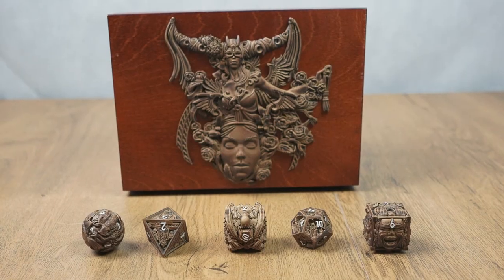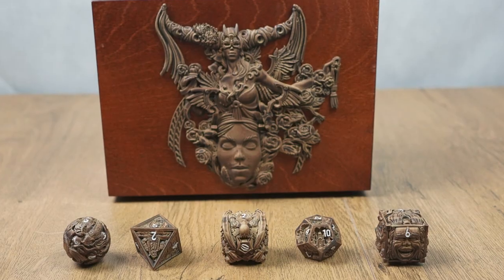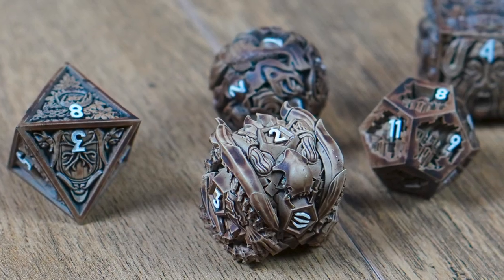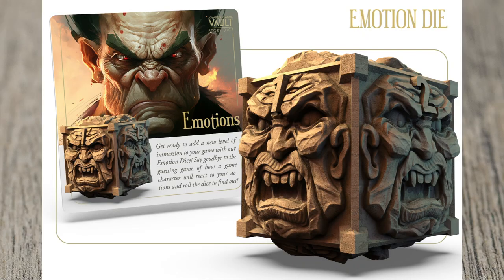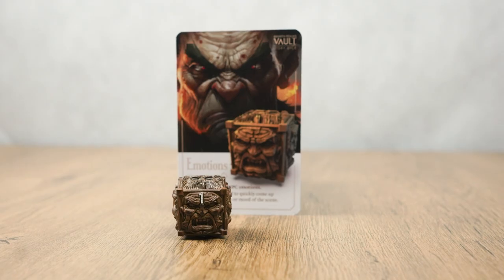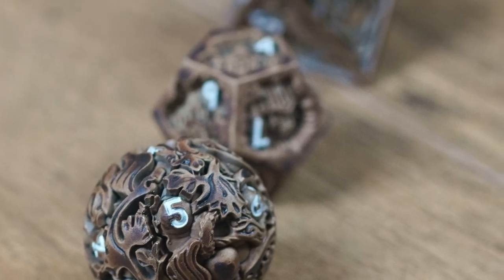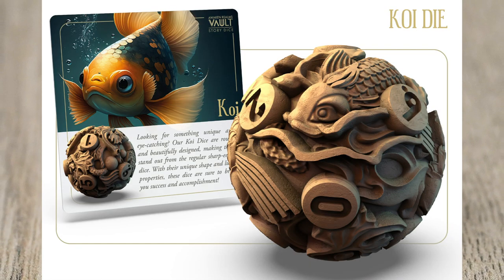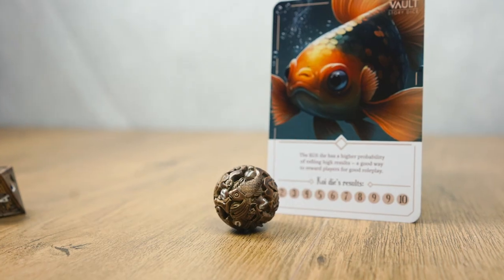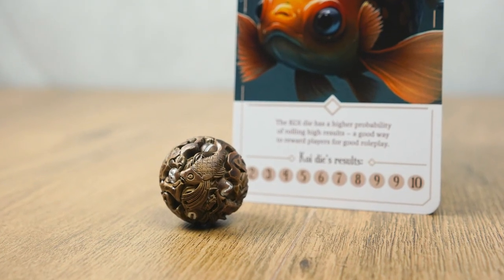These are special dice for use in tabletop games such as D&D 5th edition with a variety of effects. Their RPG adventure dice provide story information to drive events. For example, you can use their emotion dice to give an NPC a random attitude or reaction to the player, stirring up drama or driving progress. Critter dice have uneven distributions of numbers for special uses — for example, the Koi die is more likely to give you high numbers, so if you think a high roll is most appropriate to your story or you want to reward your players, let them use this die.